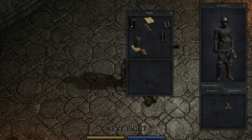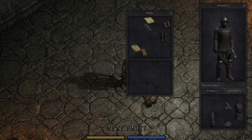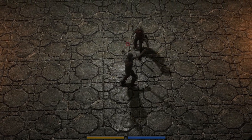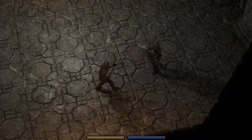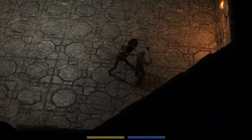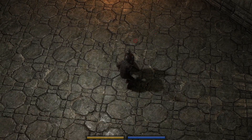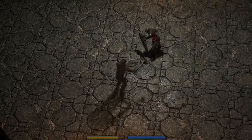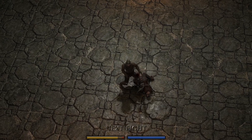Definitely going to take the helmet and gloves. Oh, I already had a coif, whatever. Take that and that. He loves to see a kite shield on the person they're fighting. There we go, very nice.